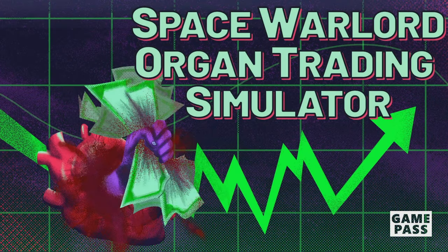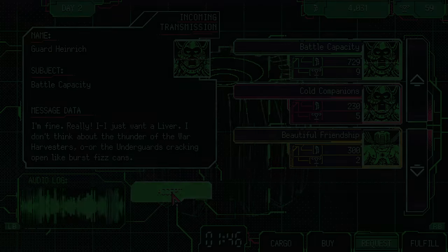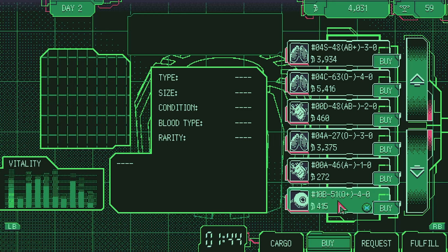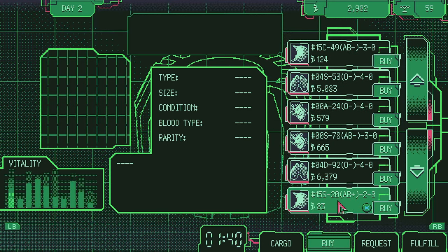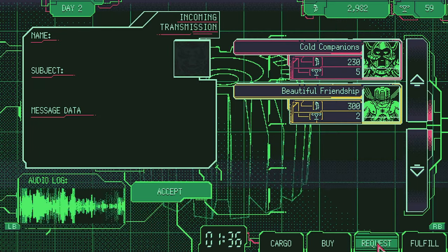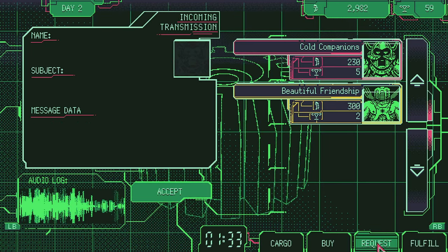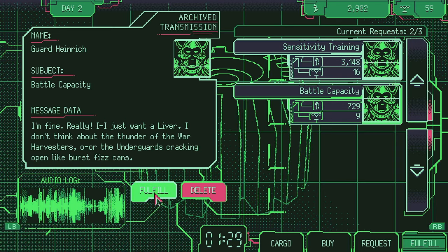Hello guys, Mike here from IC Shades. In this one I will show you how to get a 1000 gamerscore for the game Space Warlord Organ Trading Simulator. You are an organ trader and you have to fulfill tasks — buy organs for different individuals and make profit and reputation out of it. 14 out of 15 achievements are fairly easy, but for the last one you will need to grind a bit.